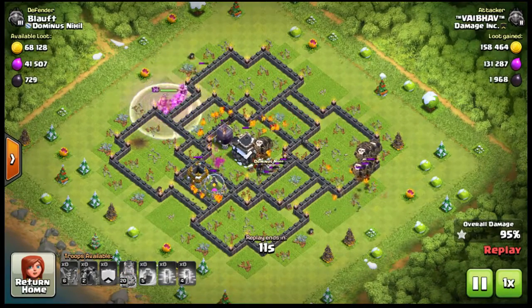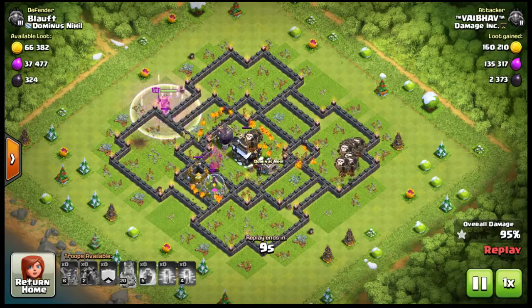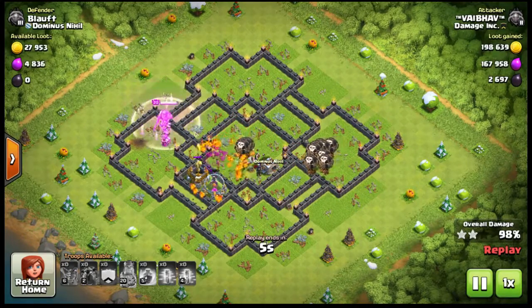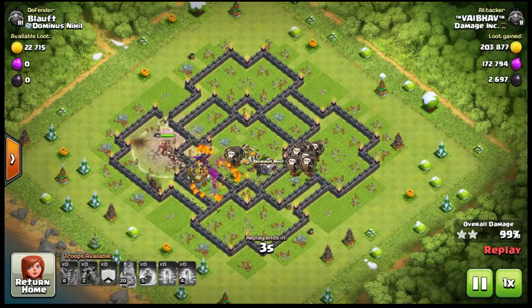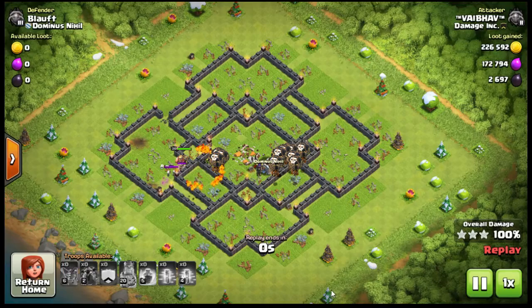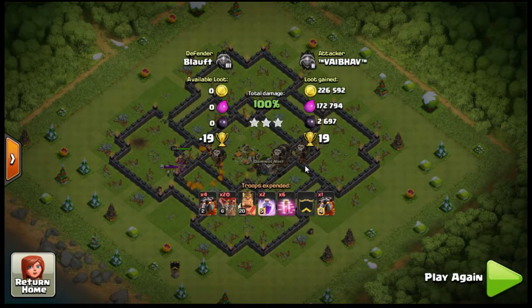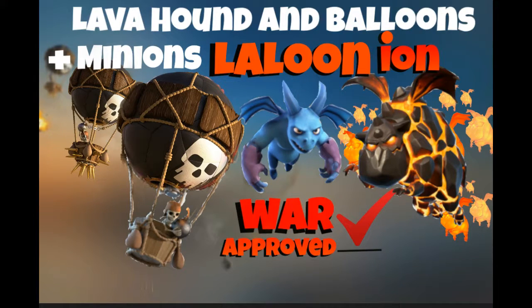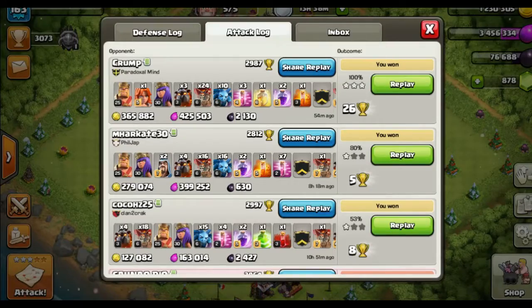There's a timing issue with these attacks as well. The Lava Hound is a unique troop — it actually has two phases. The first phase is the Lava Hound itself, but once it loses all of its hit points, it will pop and you'll have the Lava Pups. This is one of those odd situations where you actually want the Lava Hound to pop by the end of the attack, because you need the pups to help clean up. This second phase of the attack is called the Laloonion.